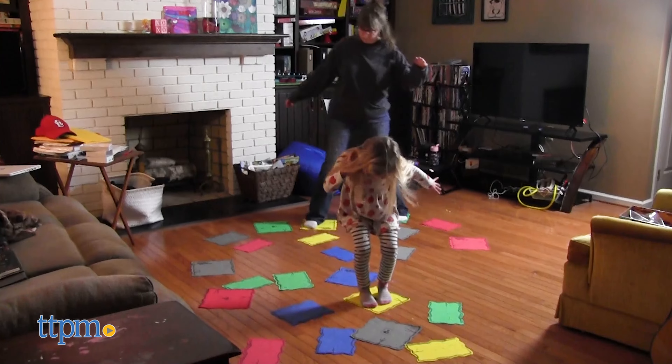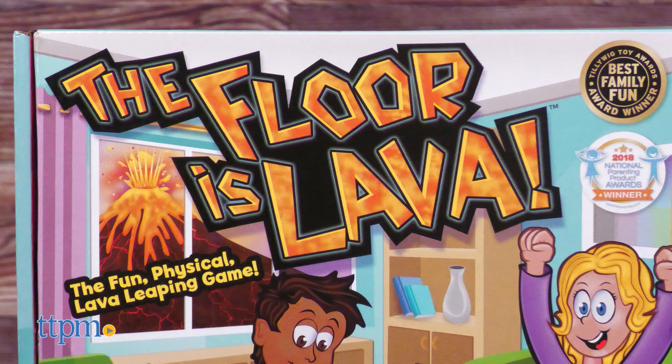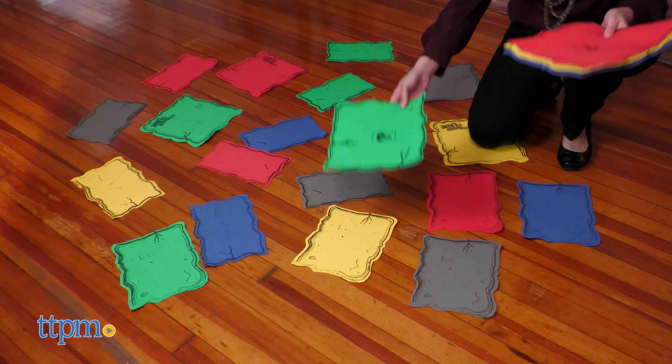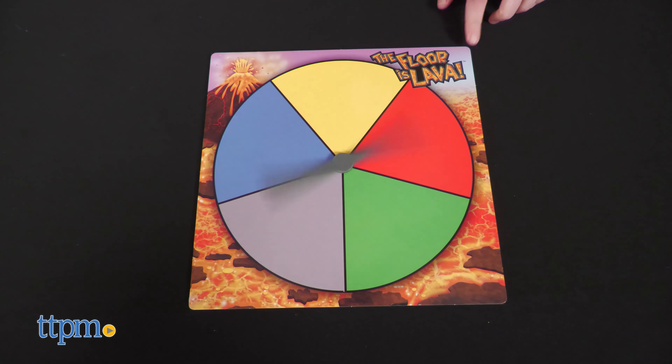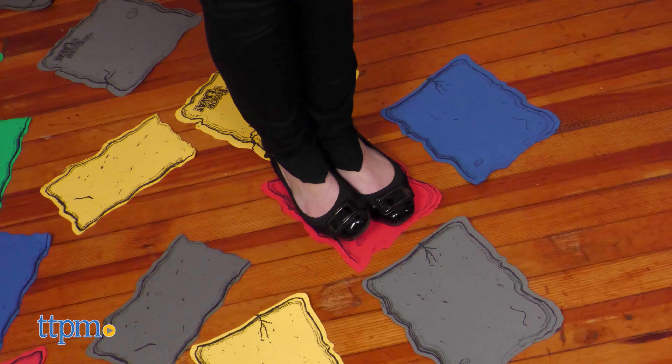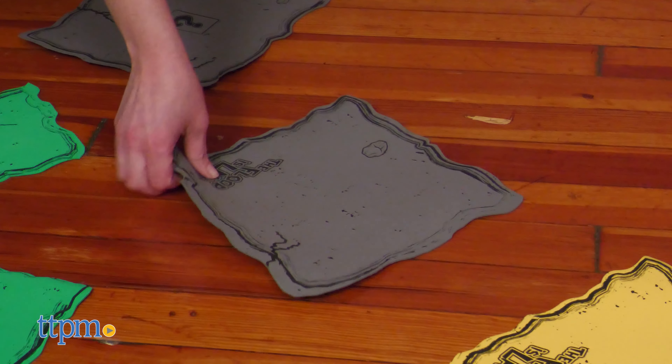Take the Floor is Lava challenge to a new level with the Floor is Lava game. Place the 25 foam floor tiles around the room, and when a color is spun all players must rush to stand on a tile of that color. If you're the last to reach safety, the tile you started on gets removed from the game. As you're moving, don't touch the floor or you're out.